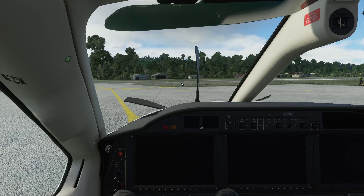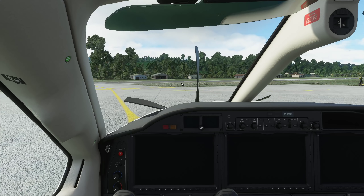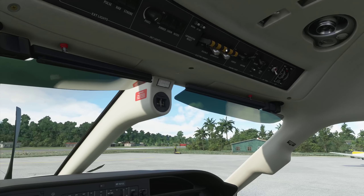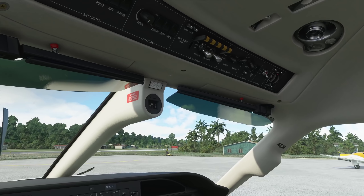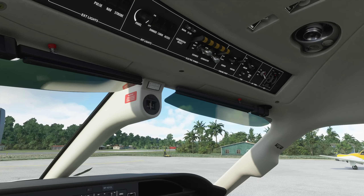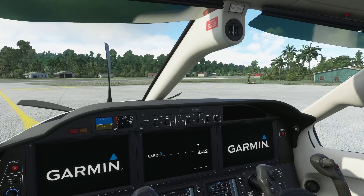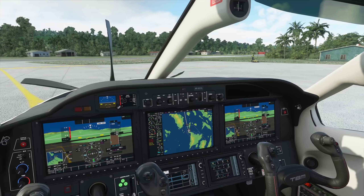All right, let's turn on track IR, reset that, and let's start the plane cold and dark. Boot-up sequence, strobes to on.